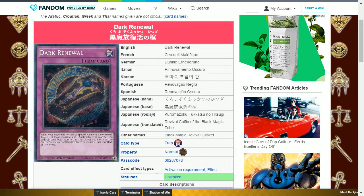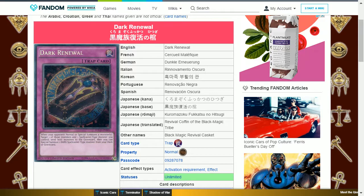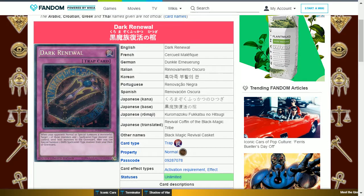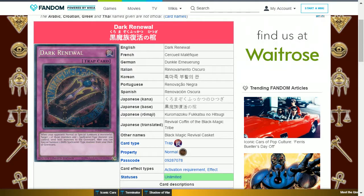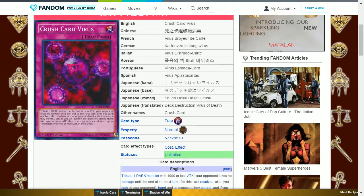The next card is Dark Renewal. This is a normal trap card. When your opponent normal or special summons a monster or monsters, target one of those monsters and one spellcaster-type monster you control — send both monsters to the graveyard, then you can special summon one dark spellcaster-type monster from your deck or graveyard. This helps to remove an opponent's monster and brings out a spellcaster that you want.